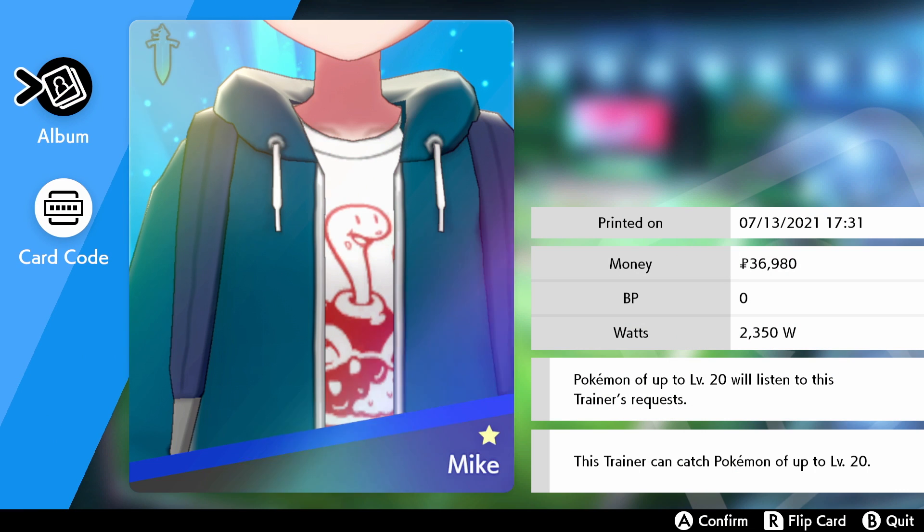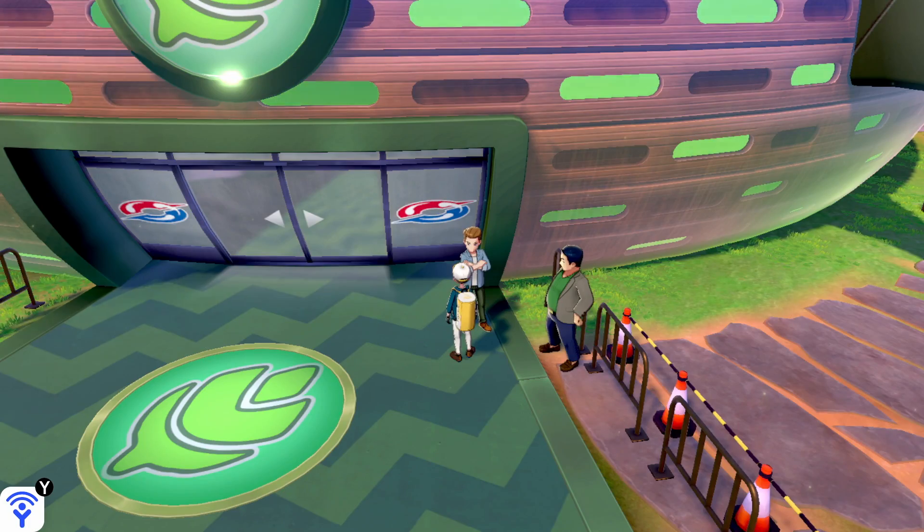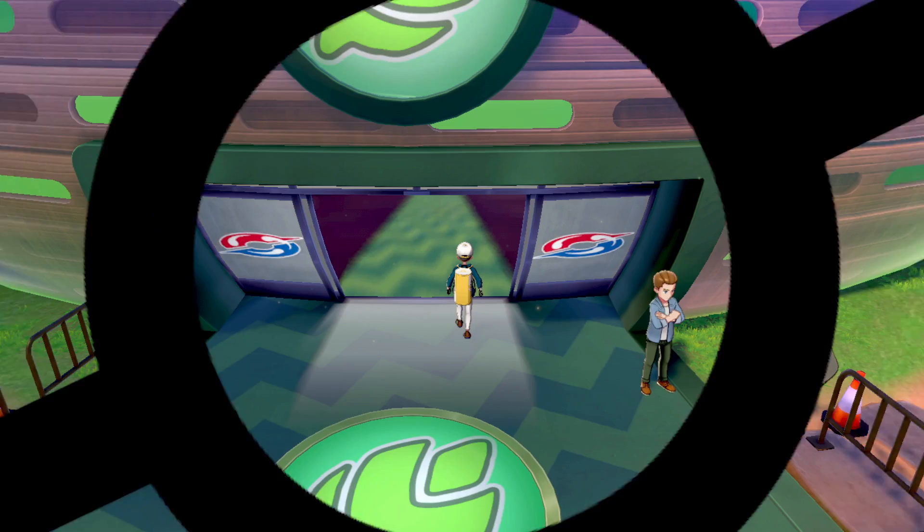On your league card, you can see your money, your battle points, and your Watts — this is the only place you can see Watts outside of a store. You can also see Pokemon up to level 20 will listen to you; that is for traded Pokemon only. Pokemon that you catch keep listening to you regardless. We can catch up to level 20 before we have our first gym badge, and those limits change when you earn gym badges.